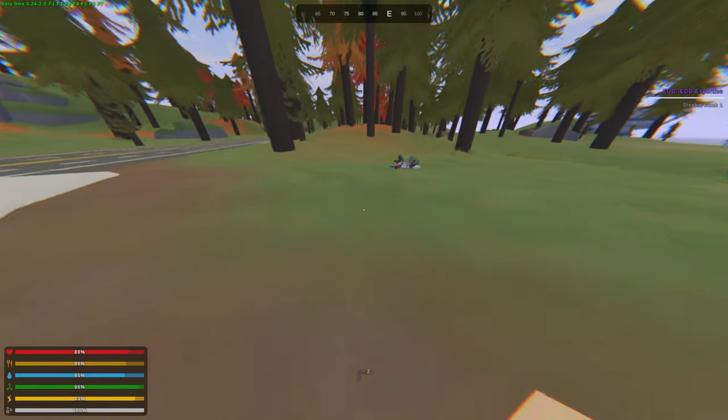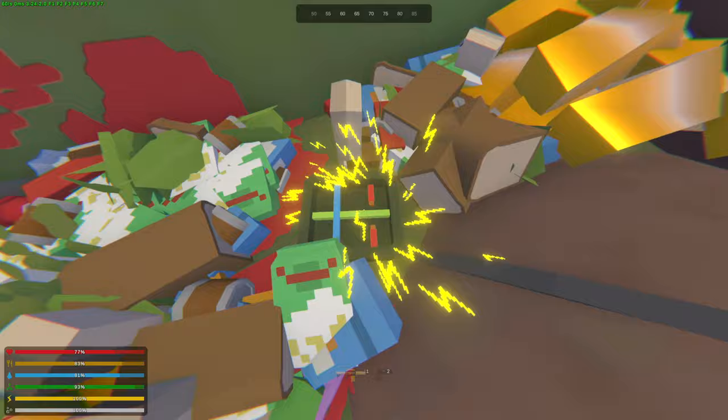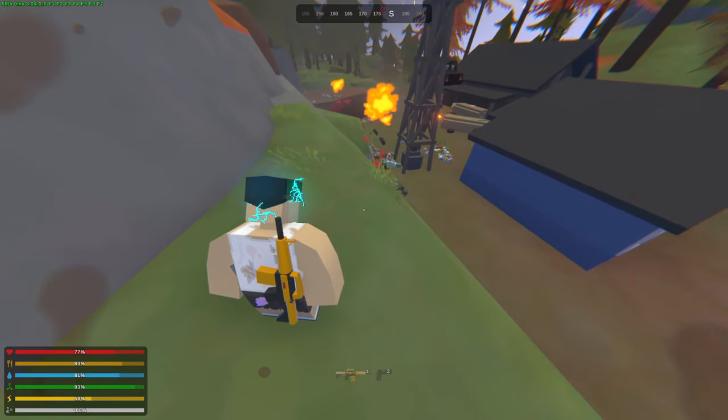Afterwards there is an unmarked ranger location underneath Parkwood, and the final one is at Vernon Farm. Make sure that you always cut the wires in the order of red, green, blue. Always run away just in case you are too close, because it will blow up.